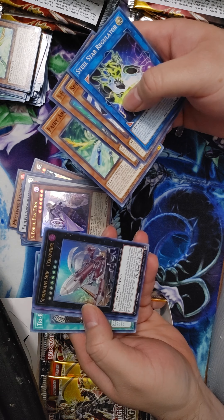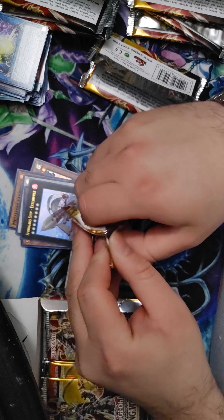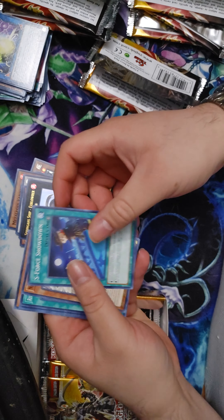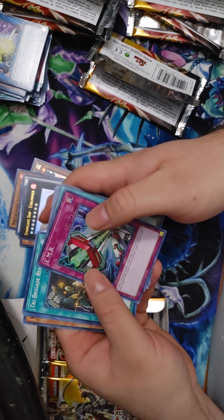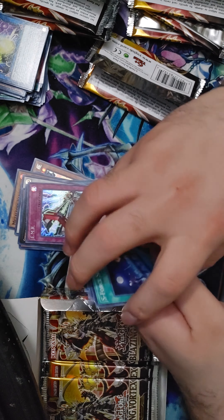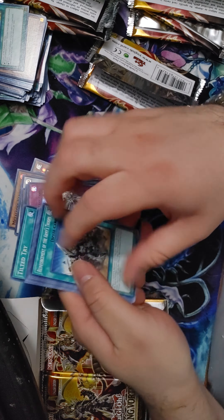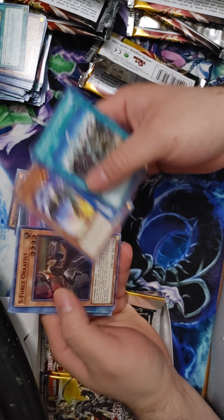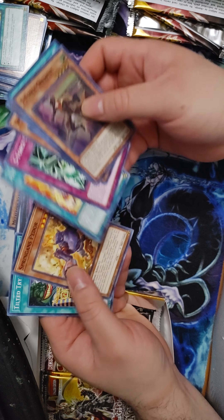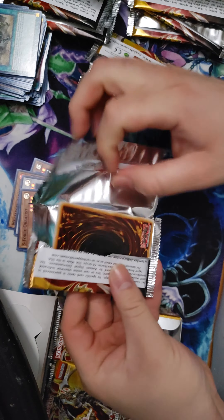Oh, what is this? Two Level 8 Machine Fire XYZ — ultras are meh. New Pots in here, new Link 5, come on baby! EMR One — Machine: destroy over one thousand, that's interesting. This is just a machine-fire kind of thing. I wonder if I need to work with ABC S-Force. I'm kind of starting to think about building ABCs because I think that works really well with that Link 5 — just ABC Buster Dragon out.